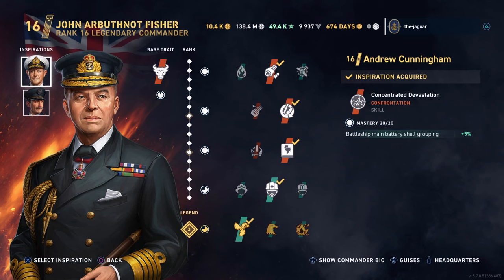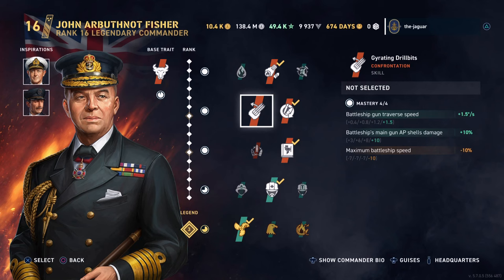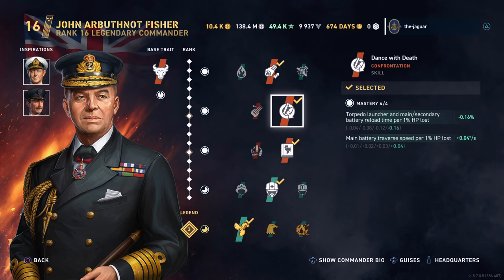For skills, Flammable Cannon improves the battleship main battery range and shell grouping, but you do take a risk of catching fire. I didn't want to go with Gyrania Drill Bits because these battlecruisers are all about speed and I didn't want a hit on maximum speed. So I went with Dance with Death, which improves torpedo launcher and main and secondary battery reload time per one percent HP loss, as well as main battery traverse speed per one percent HP loss — so the more damaged your battleship gets, the better the performance.